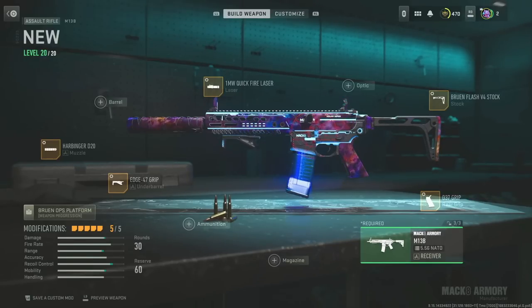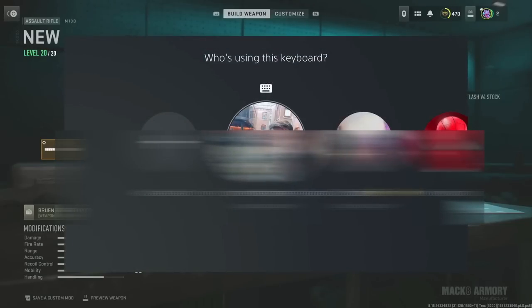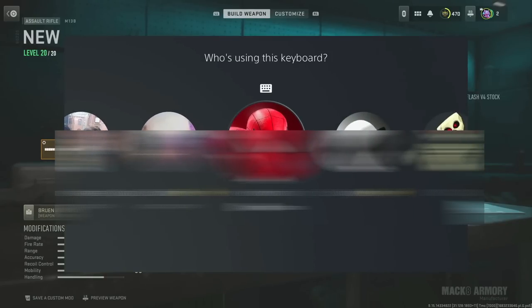Connect your keyboard into your console. Once you do that, log that keyboard into the dummy account — so the first controller account.